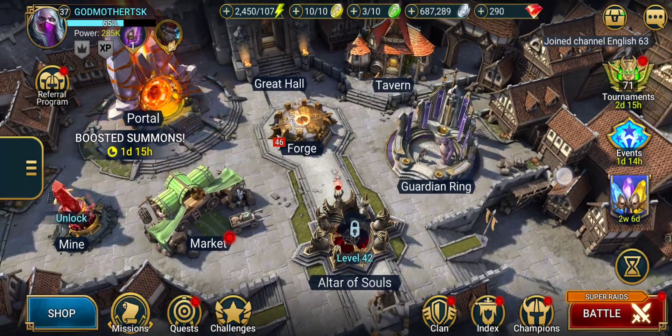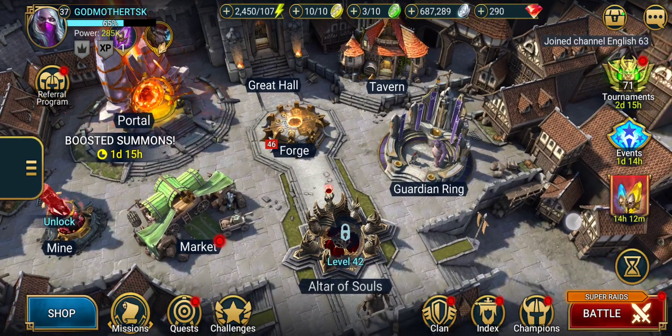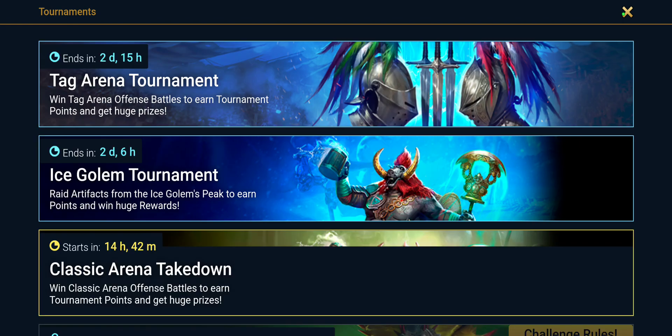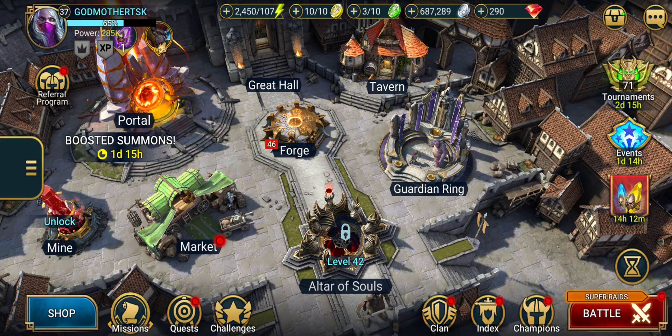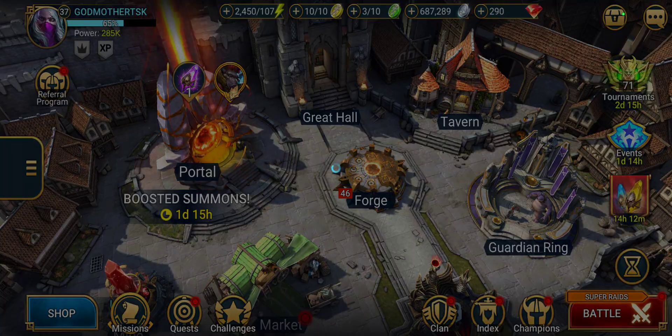Captain Fruitcake here. We're on my alt today playing Raid Shadow Legends. As you can see, I'm just grabbing some of my normal daily rewards. Today, we're actually going to summon some champions. They have a targeted summon boost right now, so we're going to go straight over to our portal.